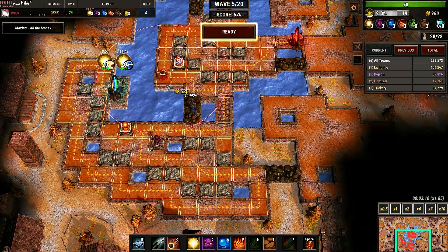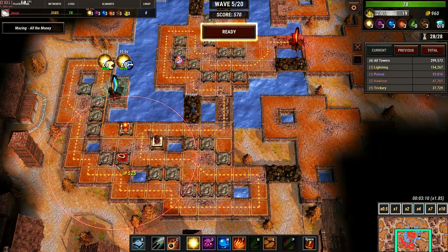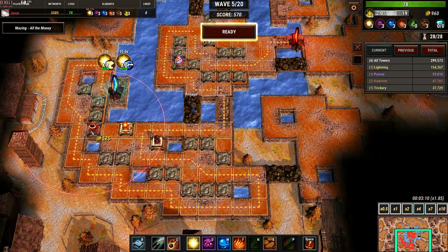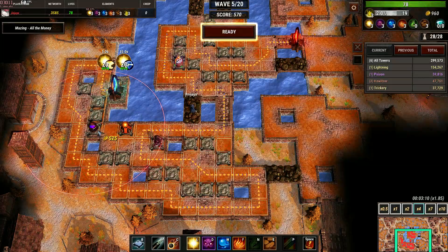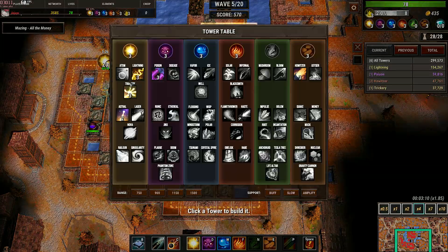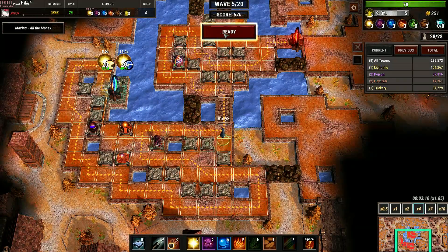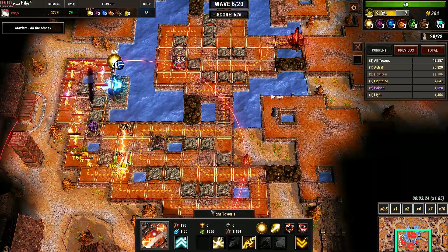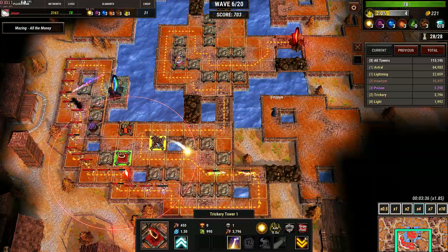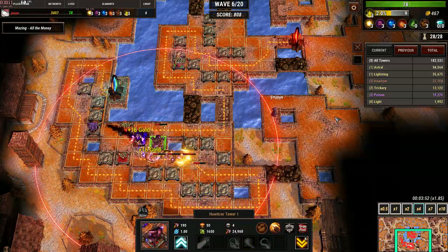My cloning — can it hit all three of them? The answer is no, so it will still stay here. Let me add my poison towers — poison, poison — and this will be trickery. Howitzer always use front, upgrade this to trickery, upgrade the howitzer tower and you should be fine.